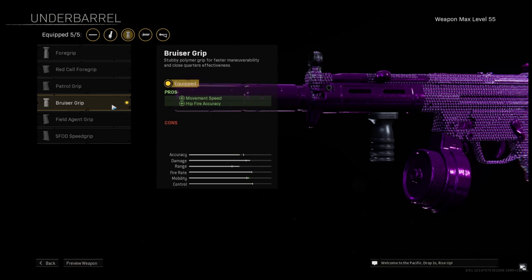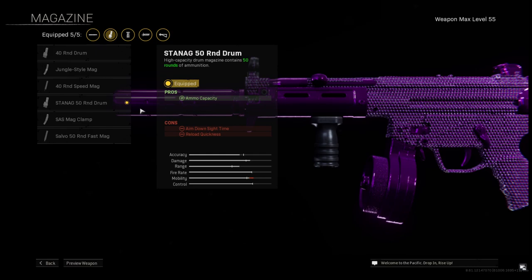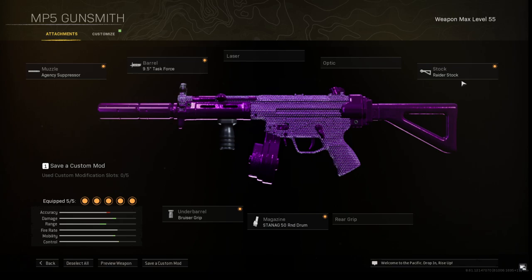We're going to be using the Bruiser Grip for movement speed and hit-fire accuracy. Then we're going to be using the STANAG 50 Round Drum for the ammo capacity. We're also using the Raider Stock.